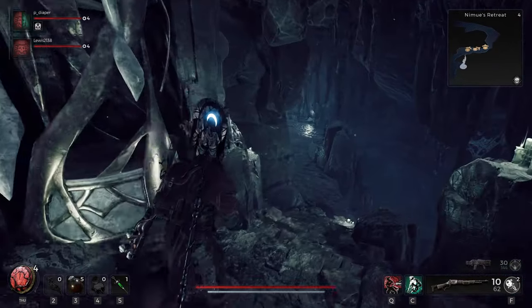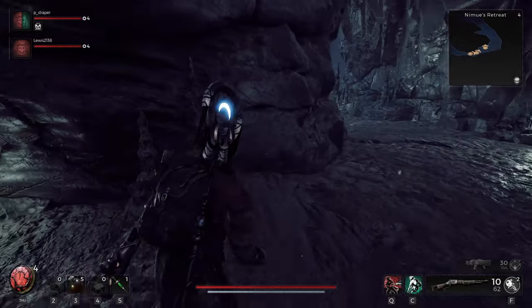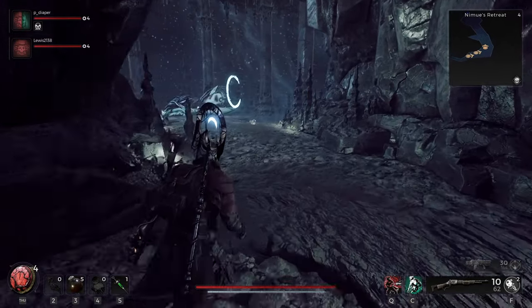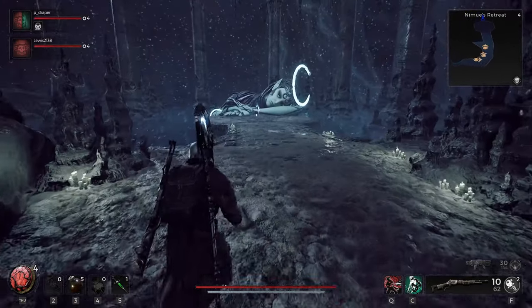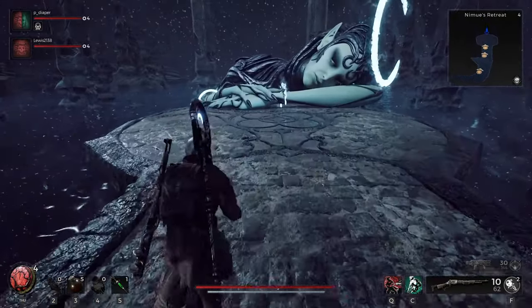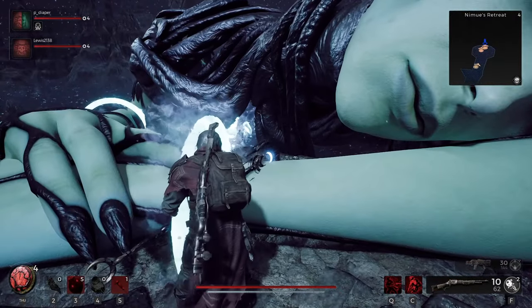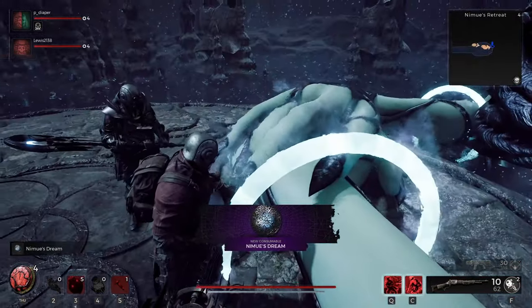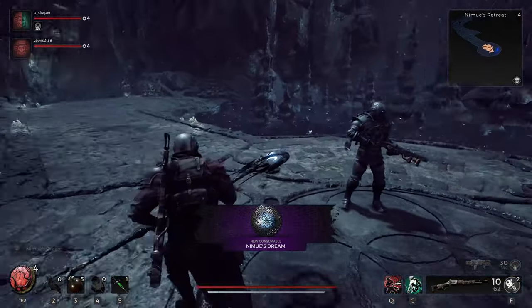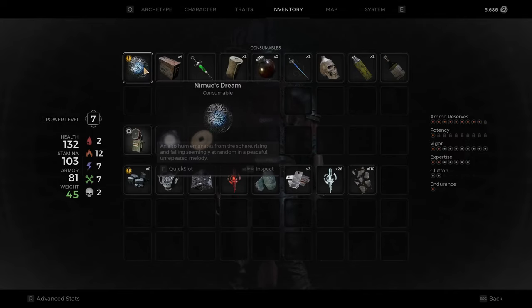As soon as you have the dreamcatcher, you need to fast travel to Nimue's retreat — however you say the character's name. When you get there she is going to be sleeping. Go up to her with the dreamcatcher — it's like a band that goes around her wrist. You basically want to interact with it, hit it. I just held down my left mouse button.